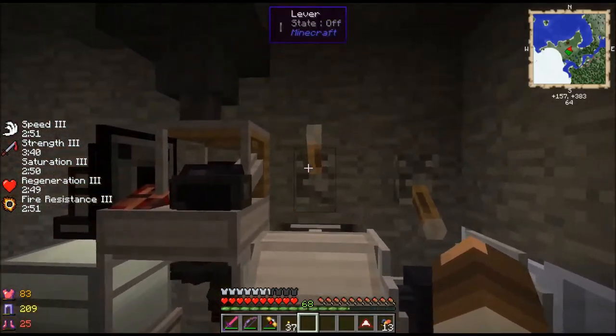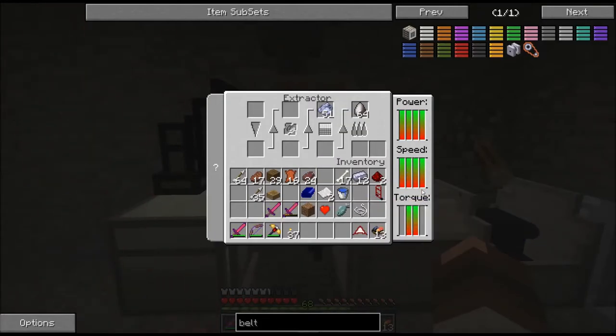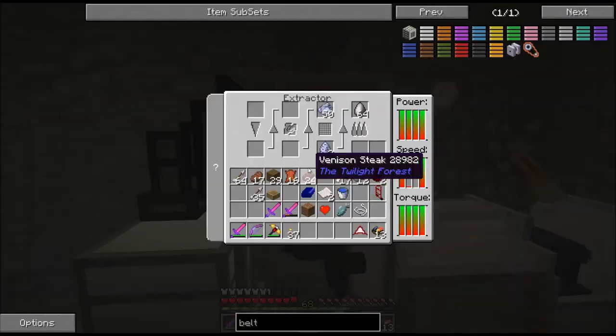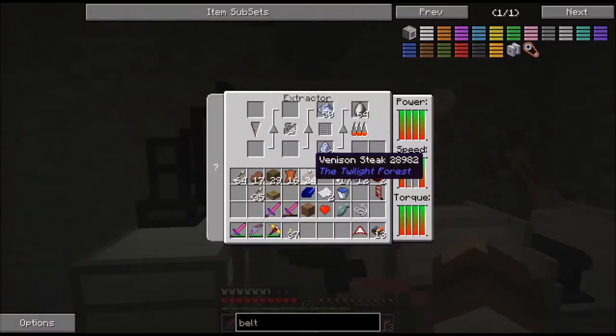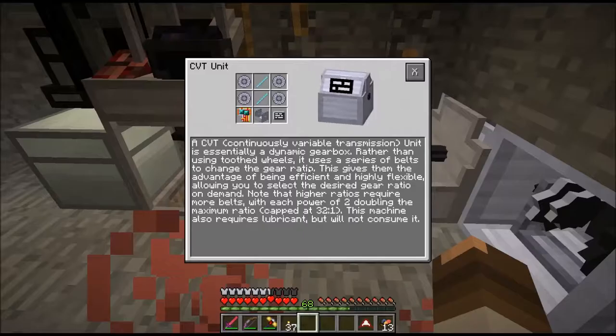There we go. So now when I flip this guy - it's 2x/4x torque, 16x speed is what it was. Okay so now this guy is full - that's what I was trying to do. I've got all these solutions that are ready to be crafted. I'm going to flip this up and get five or eight more done. But this takes it even smaller. The problem with doing this early on is it requires three diamonds to make the shaft required for the CVT unit.